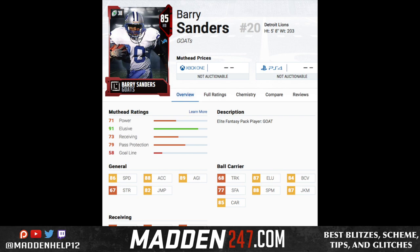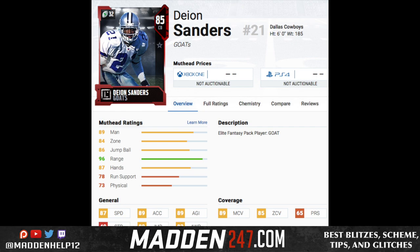Here we go with the running back, Barry Sanders. Like I said, you can only have one running back on the field at a time, and in Madden, running backs are a dime a dozen — you can pick up a great one throughout the year. Also, I'm not sure how juking and spin moves are going to work since they may need to be 90 or higher and he's just missing that tier. So I would definitely not use my GOAT pick on Barry Sanders.